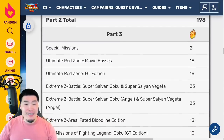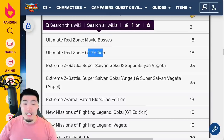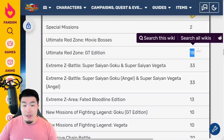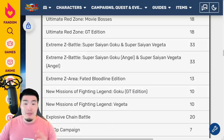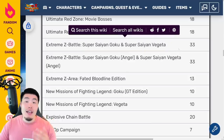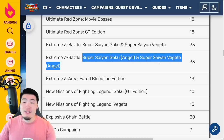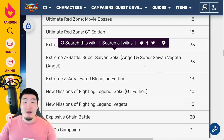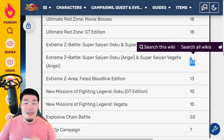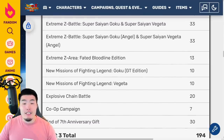Moving into Part 3: Special Missions — 2 stones. Ultimate Red Zone Movie Bosses new stages as well as GT Edition — 18 stones for each of those. And then two new Extreme Z Battles. The first one is for Super Saiyan Goku and Super Saiyan Vegeta — that's the 3rd Anniversary LR Vegito — so 33 stones right there. And then the other one is for Super Saiyan Goku Angel and Super Saiyan Vegeta Angel, which is the 3rd Anniversary LR Gogeta — another 33 stones. And then after that, we have the Extreme Z Area for the Faded Bloodline Edition, which would be the LR Gohan, Goten, and Trunks — 13 stones there.